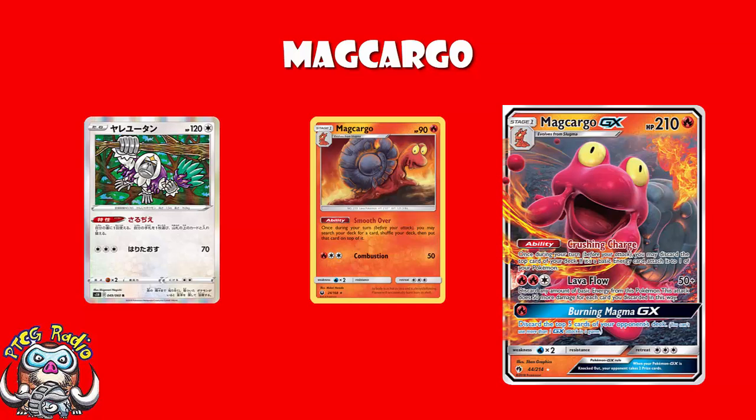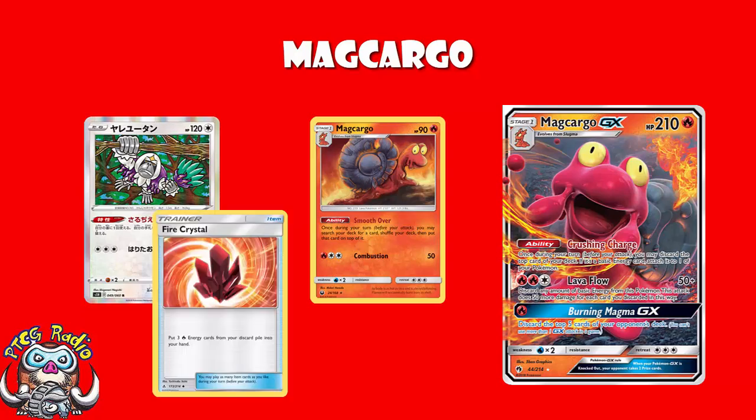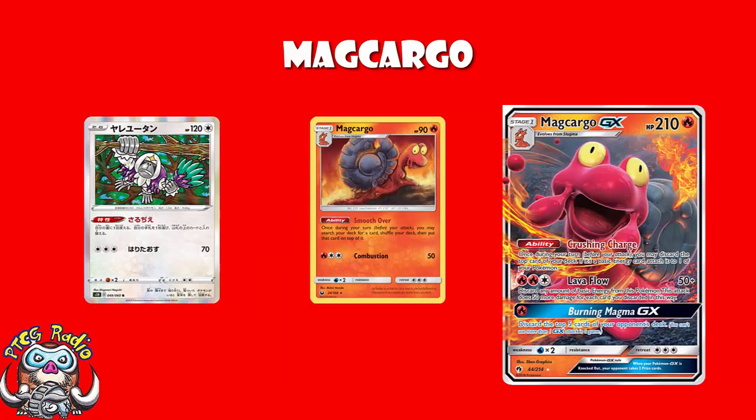Something as simple as having two Oranguru on the bench — then you play a Fire Crystal. Fire Crystal lets you pick up three basic fire energy from the discard pile and put them into your hand. Then you use the ability on the first Oranguru, essentially draw a card, guarantee the ability hits from Magcargo, and then use a second Oranguru. All of a sudden, you're using both Magcargo GX abilities and they're both guaranteed to hit. That's not to say you cannot also play a Magcargo from Celestial Storm with a third Magcargo GX, but it opens up way more options and makes you less reliant on the Magcargo from Celestial Storm. And believe me, that's huge.